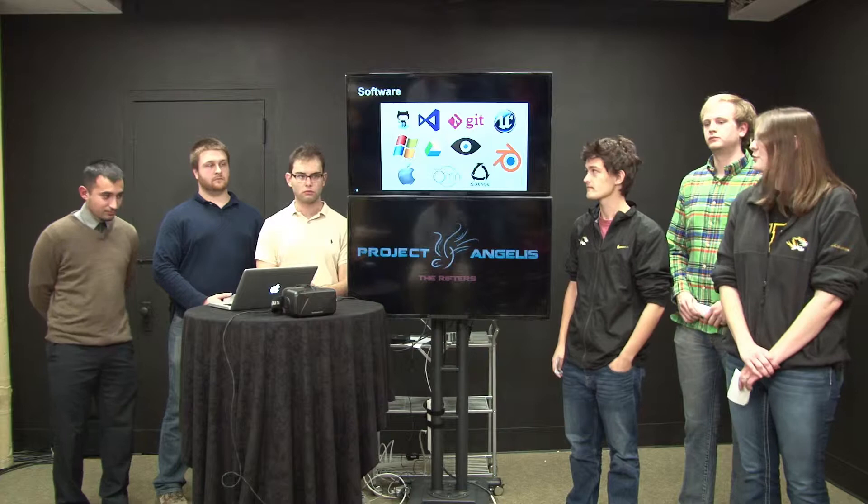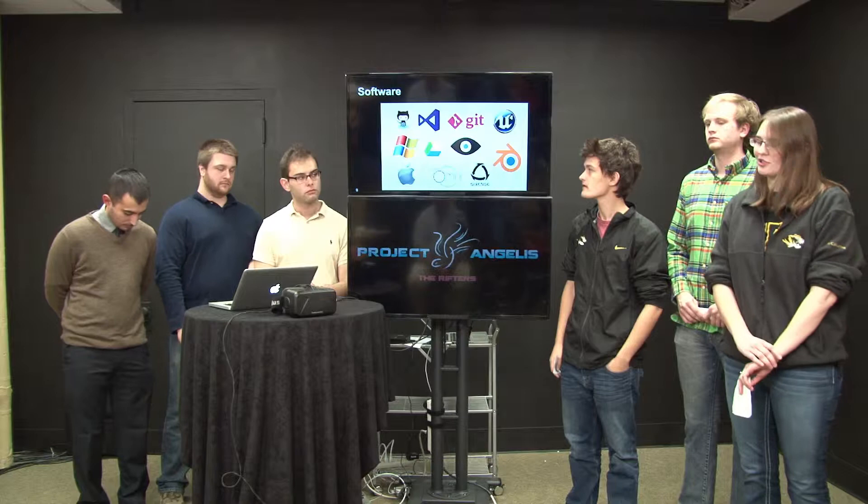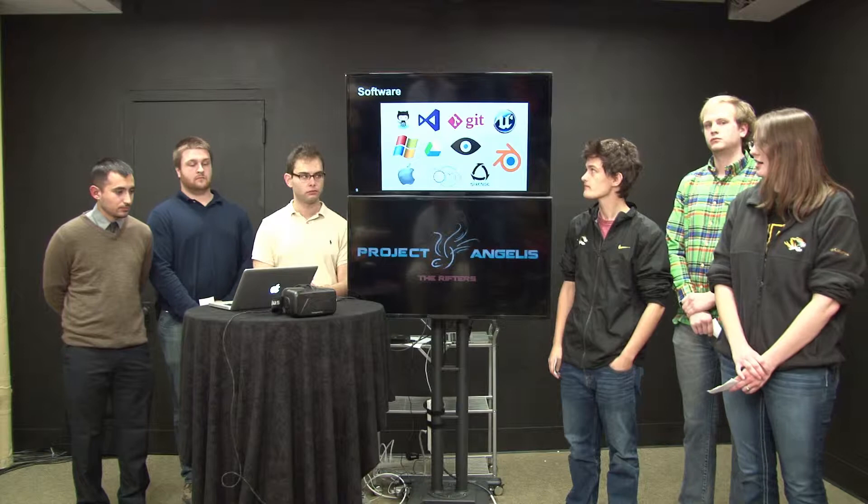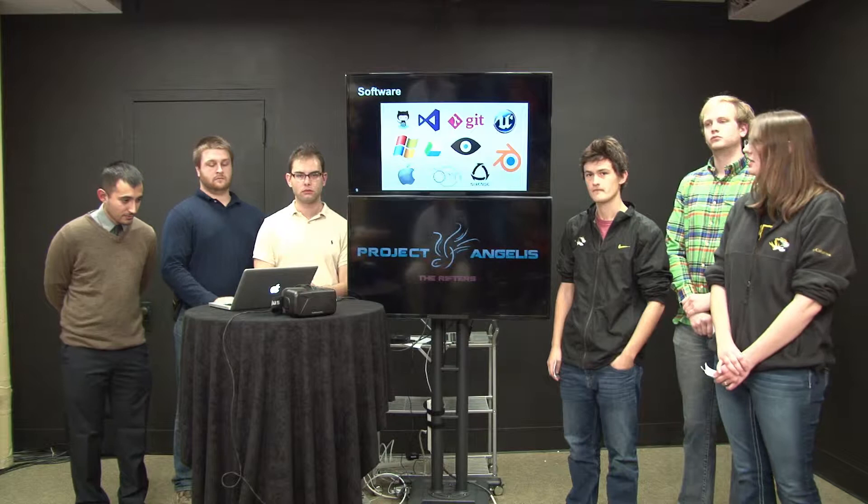The software we're going to use is Windows and Mac OS X combined. We will be using Git as our version control system and Drive as our primary source of information sharing. The Unreal Engine is the one we will be designing the game in, which uses C++ in conjunction with Microsoft Visual Studio. The Omni, the Oculus, and the 6-inch STEM all have their own SDKs which we will be implementing. Blender will be used to create any assets which we cannot find or buy.